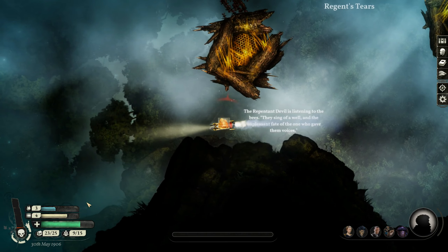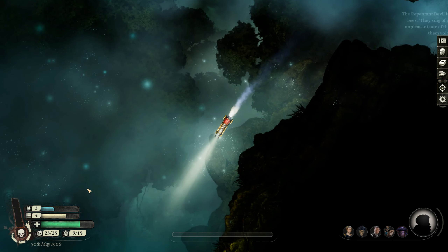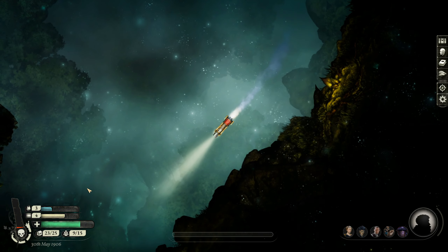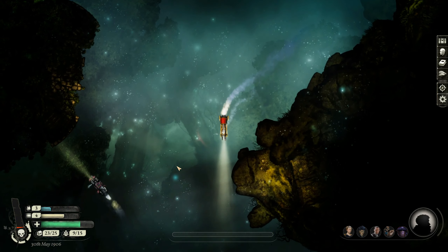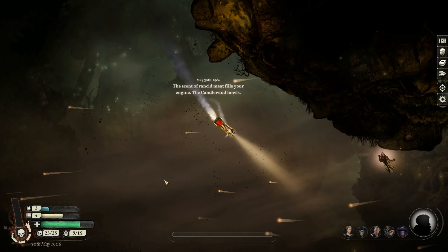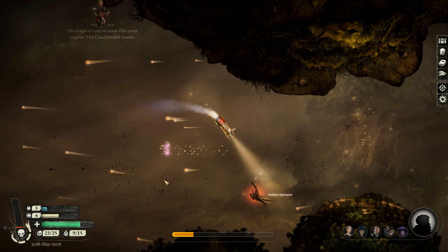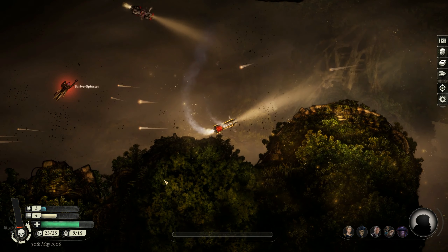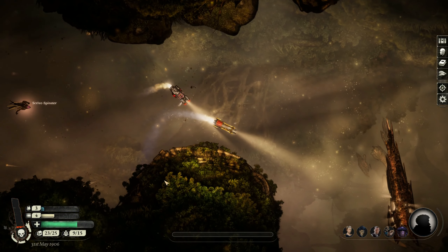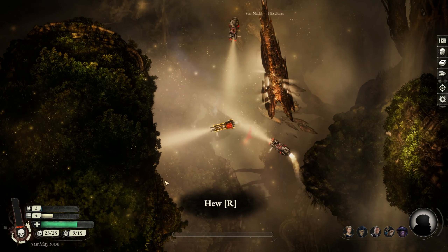Let's try to get past without fighting 800,000 bees. I've taken the chorister honey — you can't stop me! Our apocalypse class battleship actually looks pretty cool. There's a wind here — a star-mangled explorer. The scent of rancid meat fills the engine, the candle wind howls. There's a scribe spinster — open fire! We missed entirely. Fighting things in this type of environment is such a pain; their ships seem to be much faster than mine.